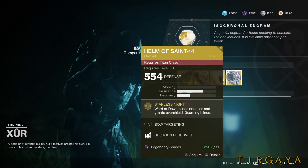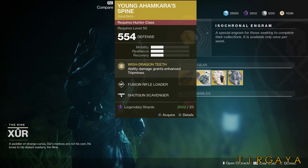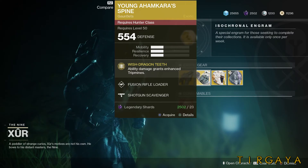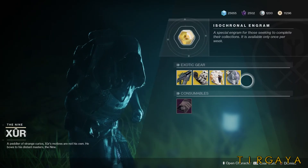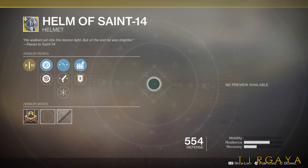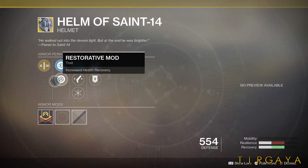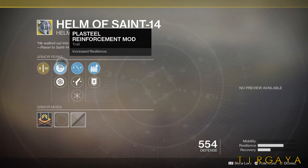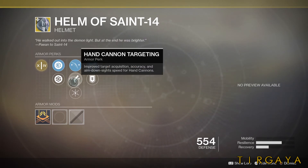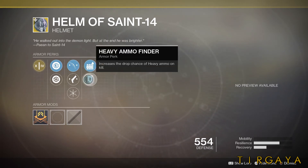Alright, moving on, let's take a look at the Titan's Helm of Saint-14. This is really made stronger by the addition of the Code of the Commander subclass for the Titan, so definitely check that out. The perks this week are increased resilience and health recovery, bow targeting, hand cannon targeting, and hands-on. For the ammo, it's got shotgun reserves and heavy ammo finder.